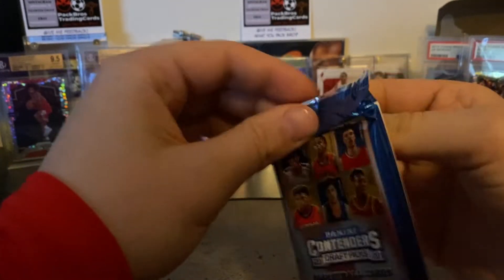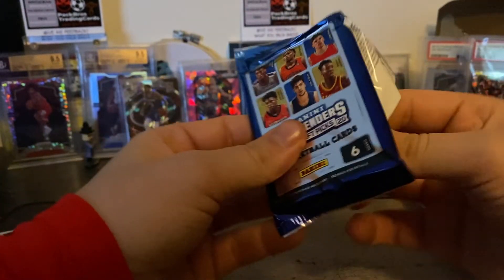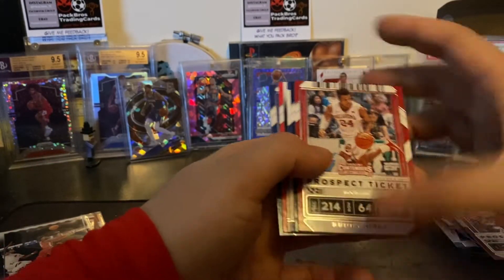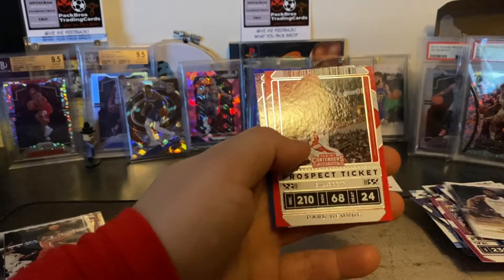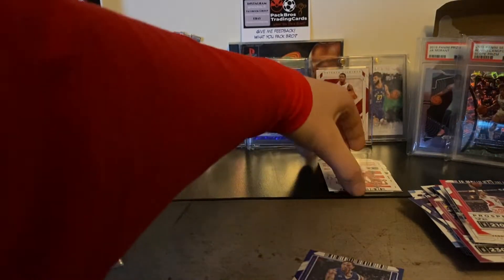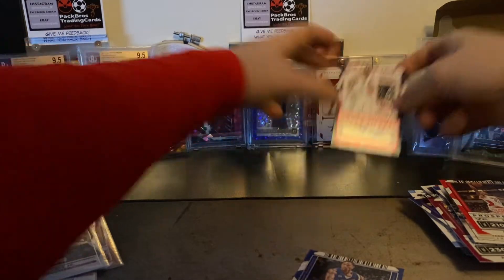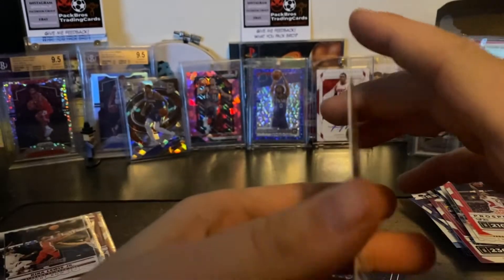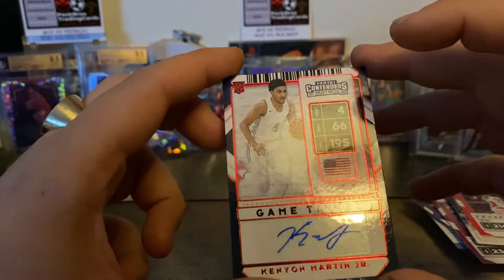This pack has got some weird feel to it. It's guaranteed one auto so it could be two in here. Buddy Hield, Kemba Walker, DeVontae Graham, Aaron Nesmith - that's pretty nice. Paul George, Derrick Rose. To be fair, I've just seen the autograph - Kenyon Martin Jr! It's pretty nice. Some of the dunks he's been having are insane. It's not numbered, but Kenyon Martin Jr - not too bad, it's not the worst player we could have got.